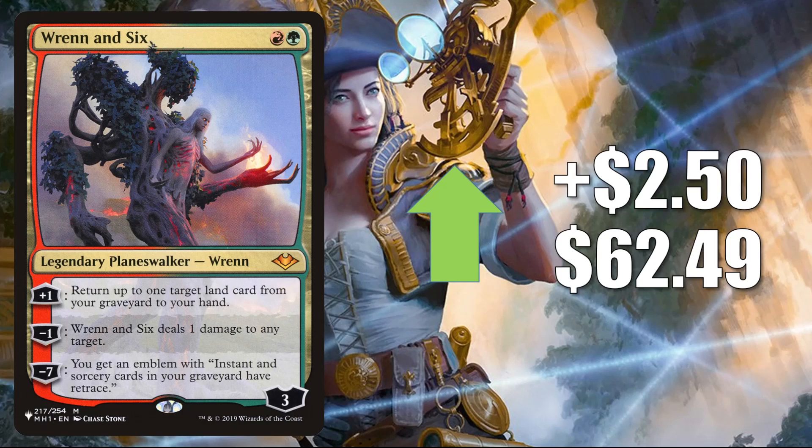Number six is Wrenn and Six — the copy from the list — going up $2.50 this week to $62.49. Partially trying to find its price point. You're going to find this one in a lot of Modern builds: Uro Piles, Copycat, Jund, and more. It is banned in Legacy, but it does see some play in Vintage. It is a popular Commander card in lands builds and more, and like a lot of the cards we've been talking about today, it has seen increased play in Omnath Locus of Creation and Obuun Mul Daya Ancestor decks.